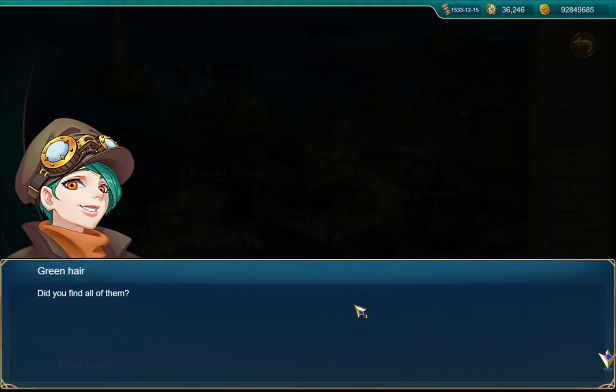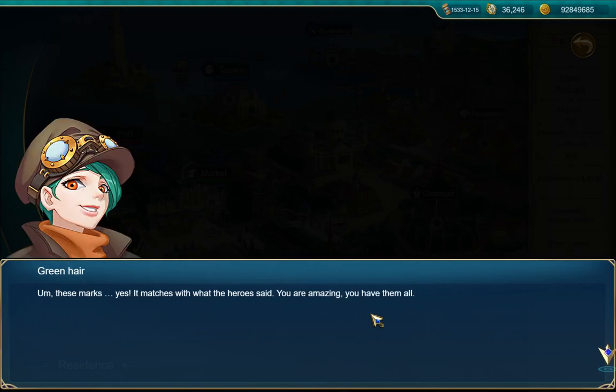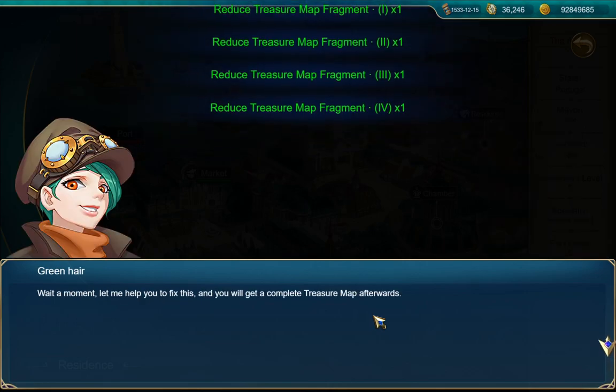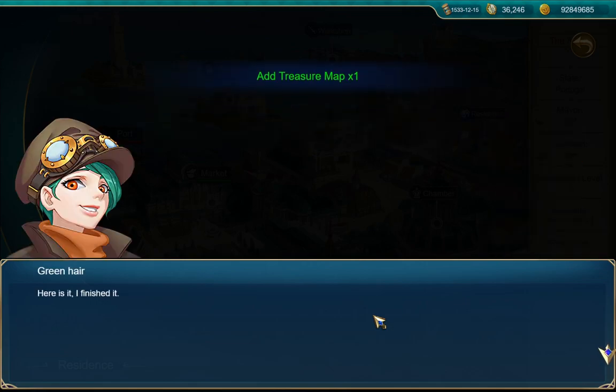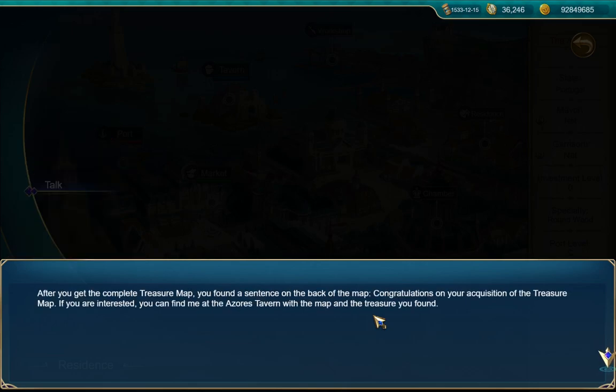'Did you find all of them?' 'I have all of them — please check if these four are all the pieces.' 'These marks — yes, it matches with what the hero said. You're amazing, you have them all. It's not an easy thing to do. Wait a moment, let me help you fix this and you will get a complete treasure map afterwards.' 'Thank you very much.' Half an hour later — 'Here it is, I finished it, thank you.' 'Good luck — I wish I was 10 years younger, maybe I would go with you and see the world outside.' After you get the complete treasure map we found a sentence on the back of the map.